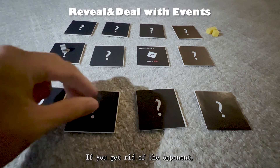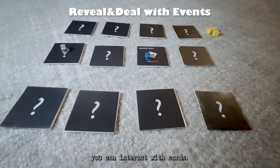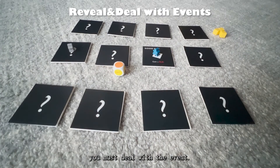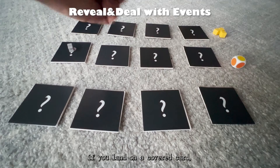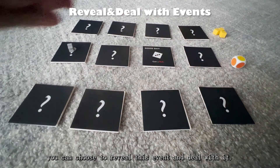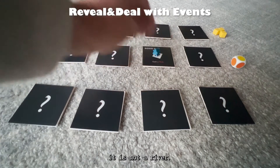Third, if you get rid of your opponent, you can interact with cards. If you land on a revealed card, you must deal with the event. One time each turn, if you land on a covered card, you can choose to reveal this event and deal with it. Hopefully, it's not a river.